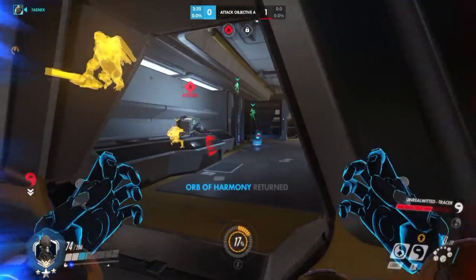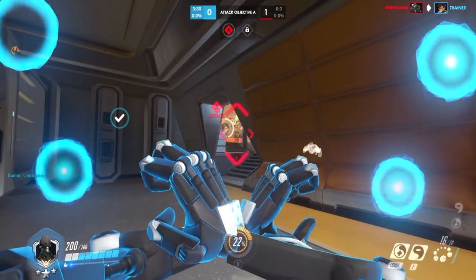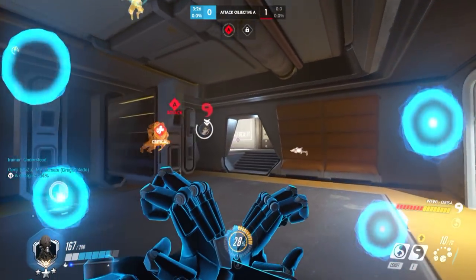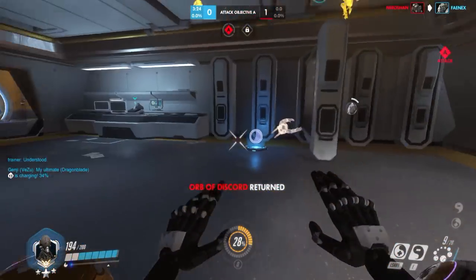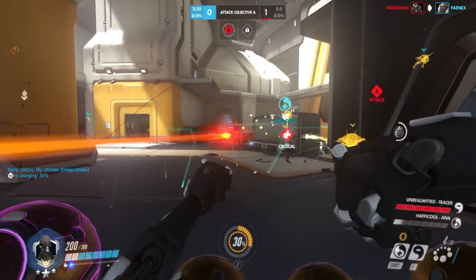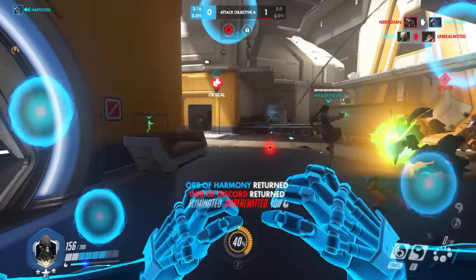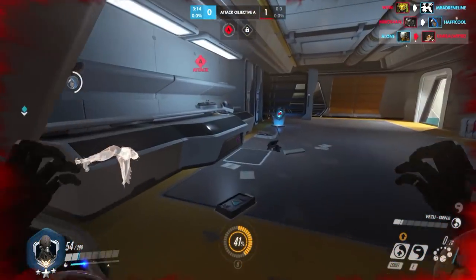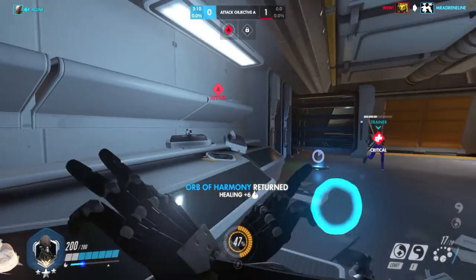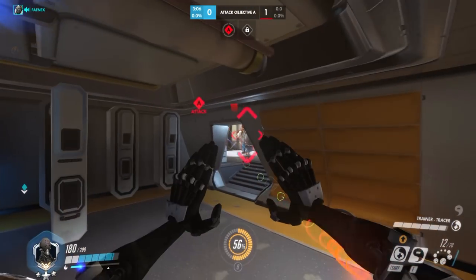The reason Tracer is such a good counter to Zenyatta is because she can attack you from every angle and blink straight towards you to essentially one-clip you without you even having time to turn around. She also has a very small hitbox and moves around extremely fast, so even if you live for a bit, hitting those slow-moving projectiles on her or right-clicking her without her dying is pretty hard.